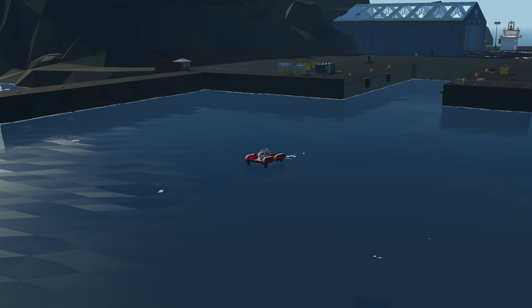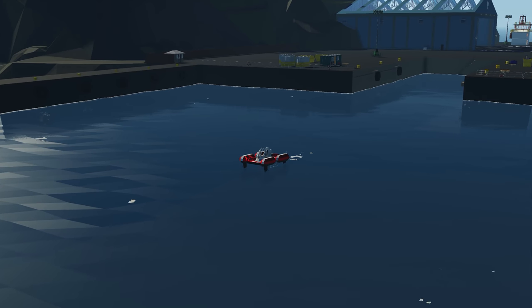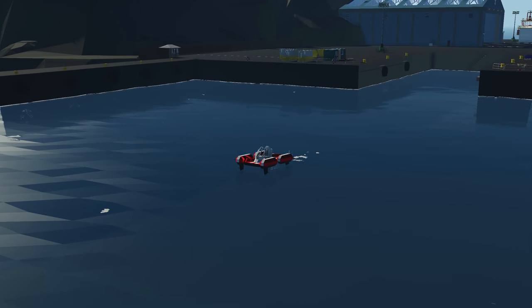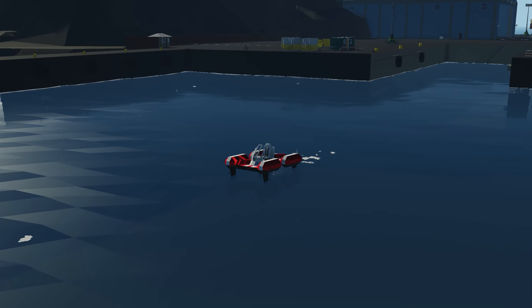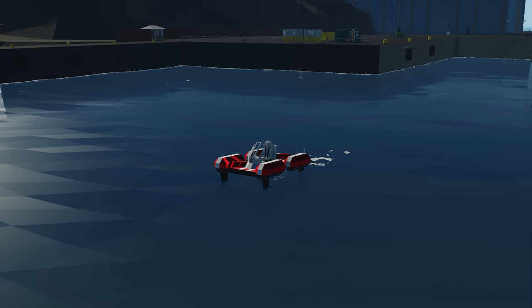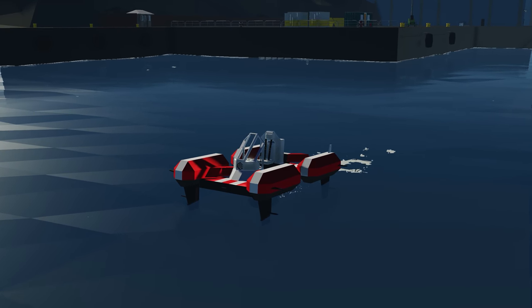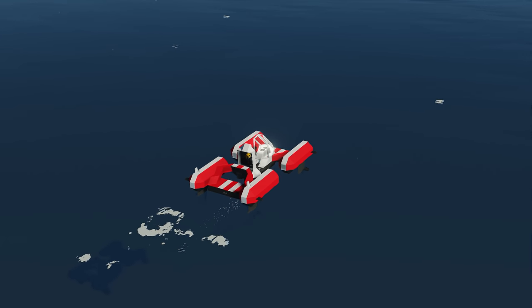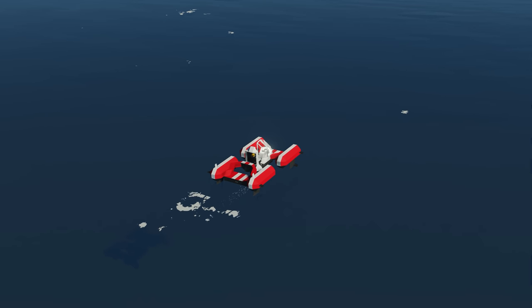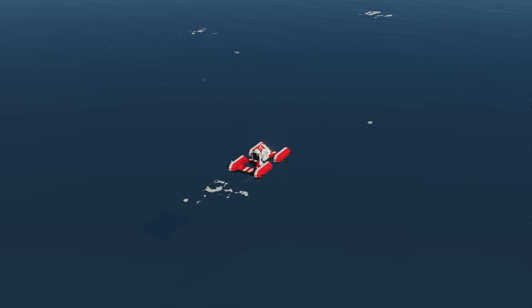Kicking off this episode with the first creation, we have the Kite Boat by content creator Beep Grover. This is meant to be a kite boat used for watercraft sports and outdoor activities. It's a small boat with parachutes in place of sails, since we don't have sails in-game yet. A couple of specs: electric motor, 75 kilometers per hour on sail, 45 kilometers per hour with 100 wind, plus power reverse and a couple other features.